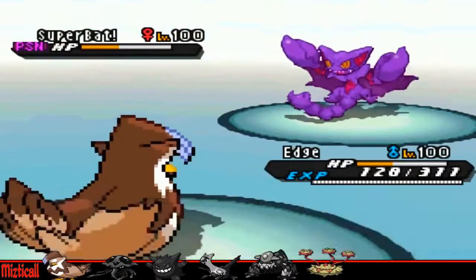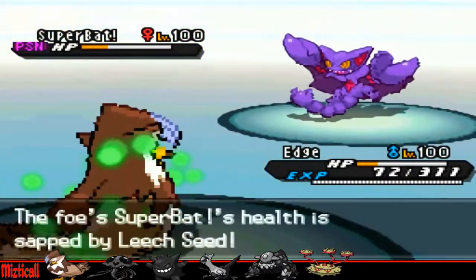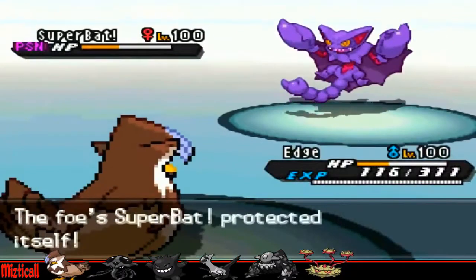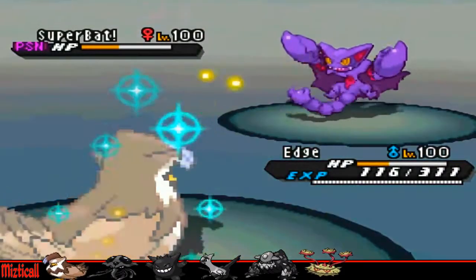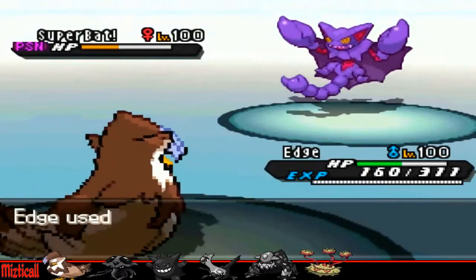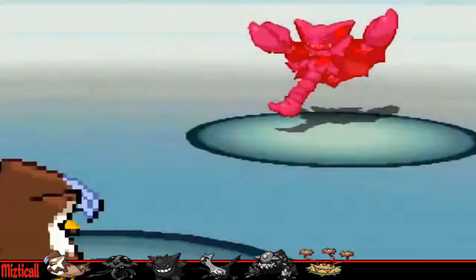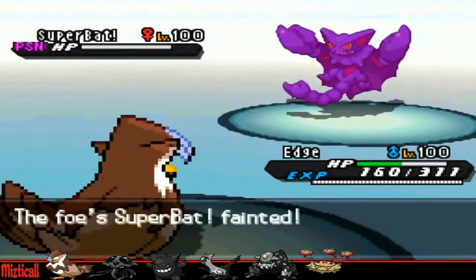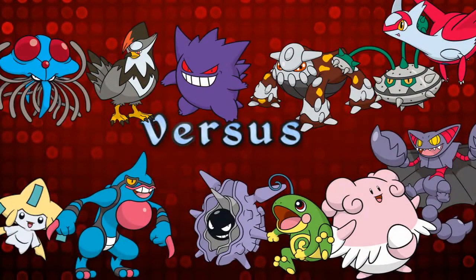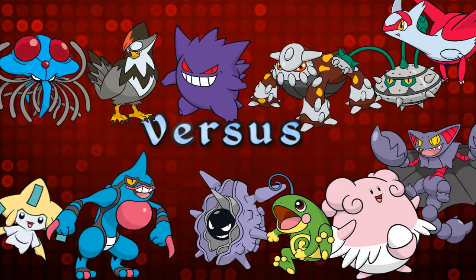Brave Bird is a two-hit KO — Staraptor is just a monster. I was going to be able to live that quite easily, and luckily he goes for Protect again — I don't know why, because Leech Seed is doing as much to him as Poison Heal is recovering, so he's literally just making the battle one turn longer. But it doesn't matter — I go for Brave Bird, finally finish off that Gliscor, which had been screwing over my whole team with annoying RNG. That's going to be the end of the game, a win in my favour. Hope you guys enjoyed, and I will see you all next time.